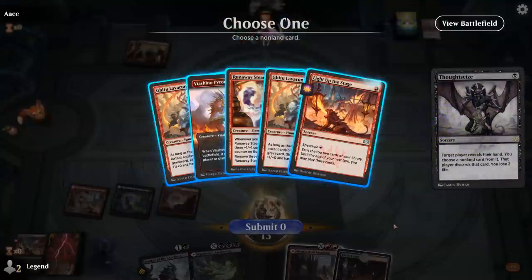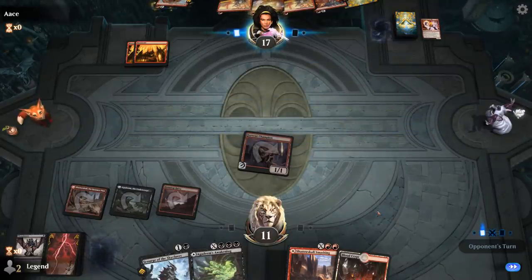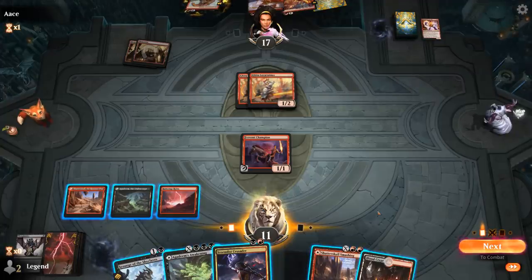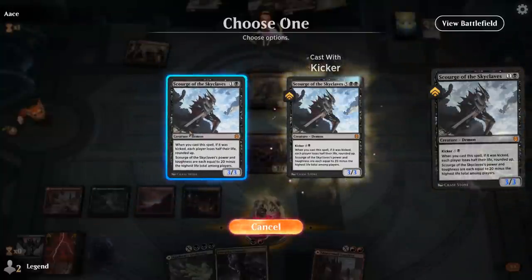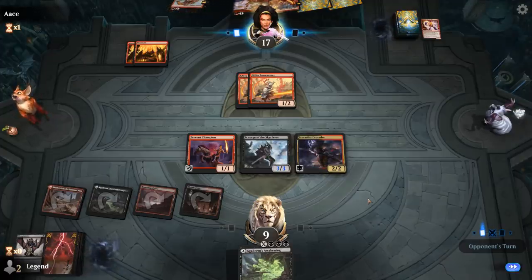That's a lot of burn in the opponent's hand. They don't have any Instants or Sorceries in their Graveyard yet. Probably take the Steamkin as it can get out of hand if we can't kill it. Going to be double Lava Runner. Stormfist Crusader to draw — I could Smashing for 2 killing one Lava Runner, but I'm probably better off going Crusader plus Scourge. It's going to be a 3/3, so it could get killed by a Burn Spell, but hopefully that's not the case. We'll just play the Blood Crypt. We're just an Embercleave away from a lot of damage, and even if they kill Scourge I can maybe get it back with Agadeem's Awakening if we find another Black source.